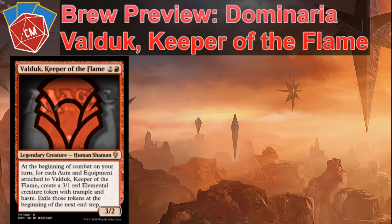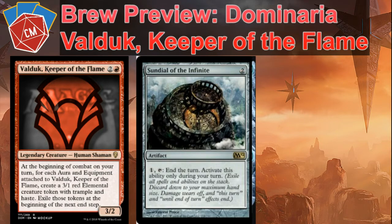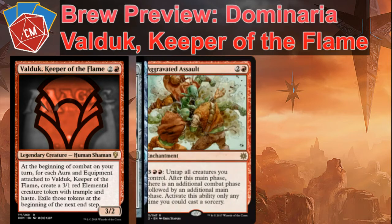The idea here is we are going to try to keep all of our elementals from one combat step around with Sundial of the Infinite. You can tap and pay one to end the turn — activate this ability only on your turn — and get rid of that 'exile these tokens at the beginning of the next end step' trigger. Really good card, really good for cheating through some of those 'sacrifice at end of turn' type effects.